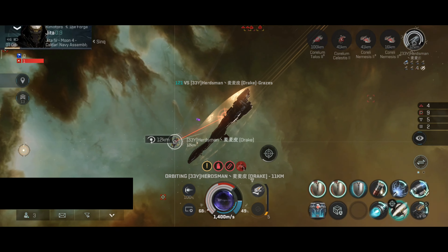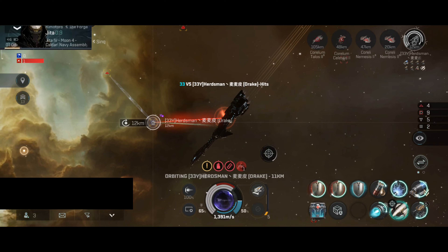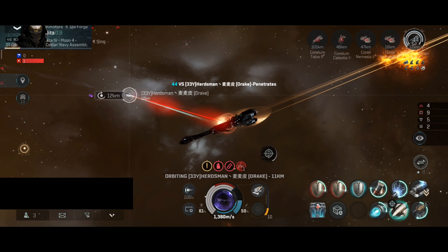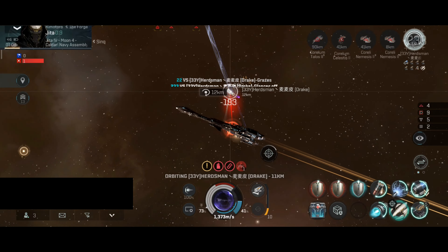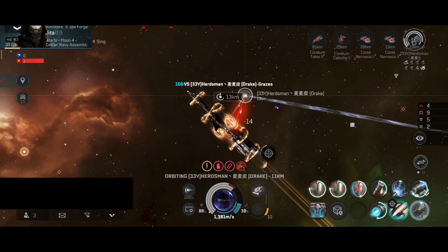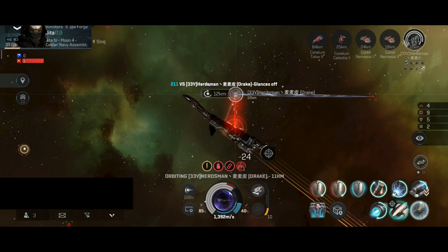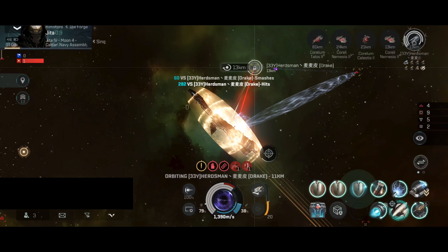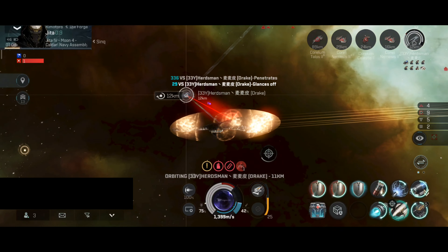My capacitor at 50%, shield at 68%. I still have the Sleeper core and damage control in case I have to use them. The Drake stopped using the web and scrambler — this might be a sign that the Drake's capacitor is low and they are trying to save as much capacitor as possible. At this moment I heard the Drake was calling for backup, so I was also starting to prepare to call in for backup.